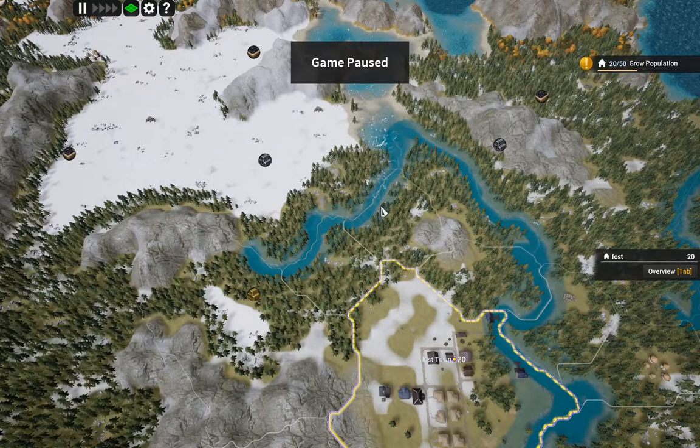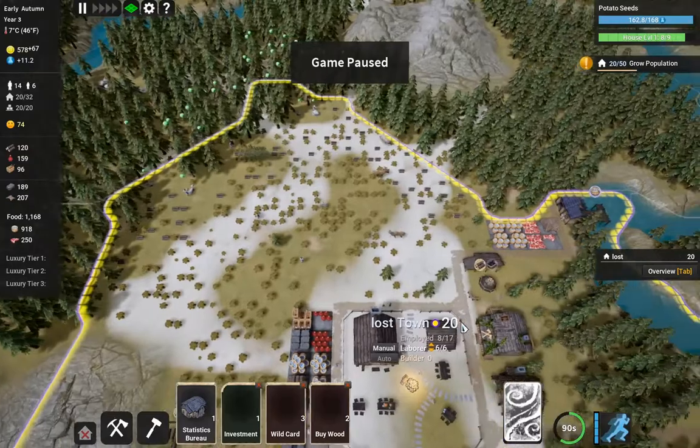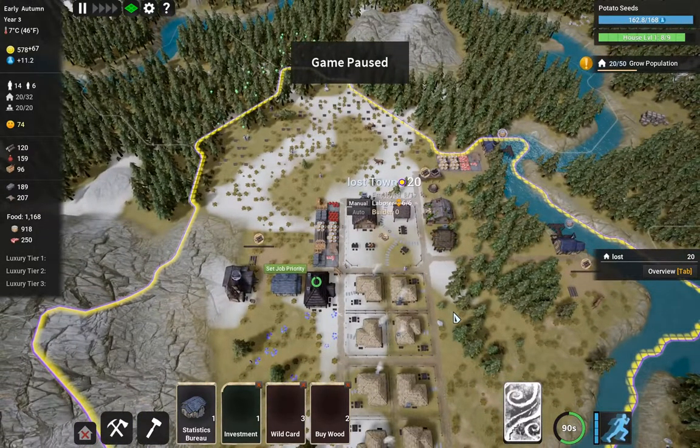We're going to want to set up a whole bunch of forestry outposts — that's what we're going to want to do. That's where things are going to stand for the moment. Next time around we'll see if I can save this. I'm sure somebody watching has been screaming at the screen 'you need to do X' — yeah, I probably do. I just need to have enough people trickling in on immigration that I don't end up with an end game screen.